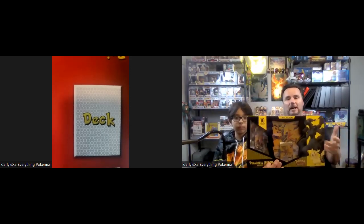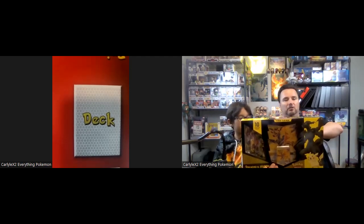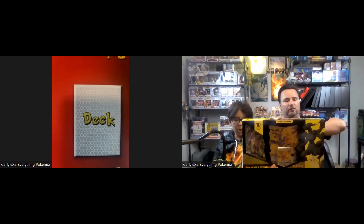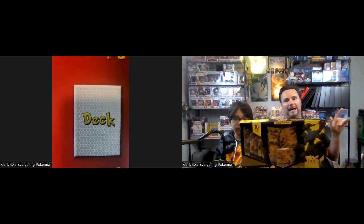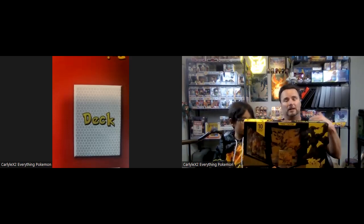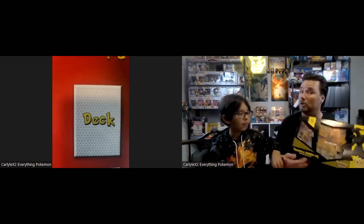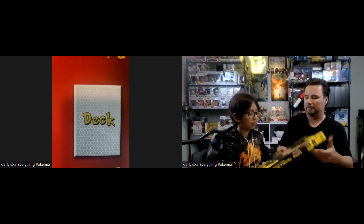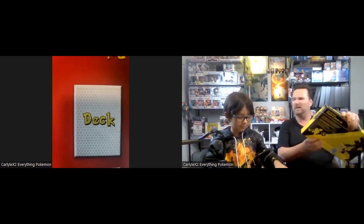Anyway, we thought, hey, you know what — it looks like it's got a bunch of good packs in it. It comes with one gold foil featuring Pikachu and Zekrom GX, the promo card, 10 Pokémon TCG booster packs — looks like it's got a good run like Chilling Reign and some of the older ones — and of course a code card for the Pokémon Trading Card Game Online. For fun, we're going to open up two today!